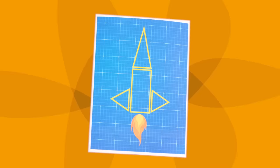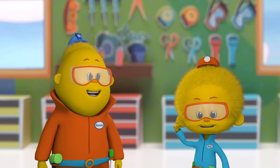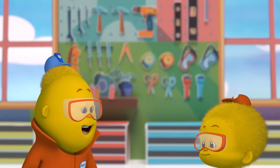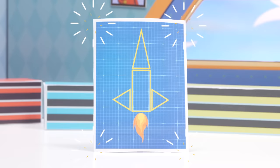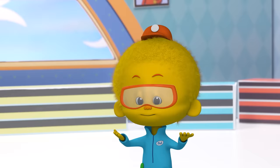Dooku, our friends have a problem. They need our help to find the parts of their rocket ship. You can do it, but we're here to help. Let's try, try, try and solve it. Where should we start? Will you send us the blueprint? You got it, Dooku! Okay Dooku, let's look at our parts.